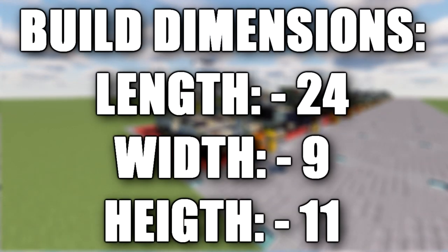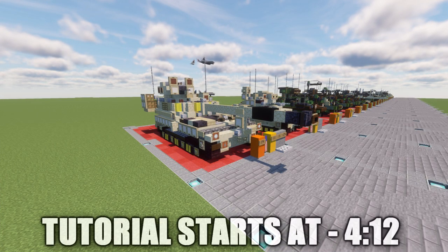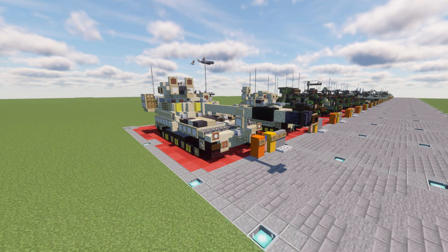In this tutorial we'll be doing a redesign for the M109A7 Paladin. The M109 is an American 155mm turreted self-propelled howitzer, first introduced in the early 1960s to replace the M44. It has been upgraded a number of times, most recently to the M109A7. The M109 family is the most common western indirect fire support weapon of maneuvered brigades of armored and mechanized infantry divisions.